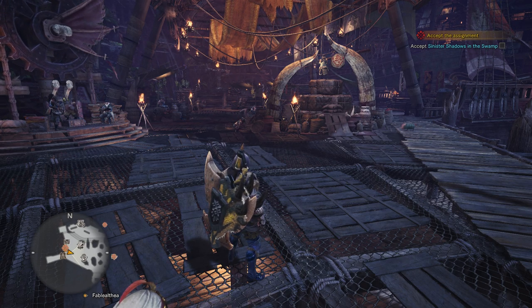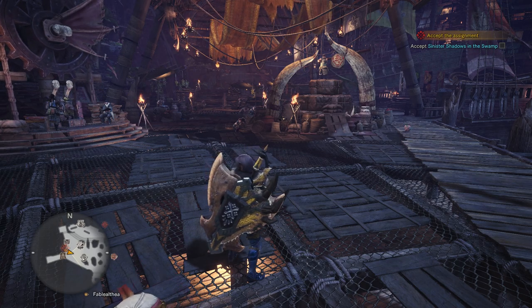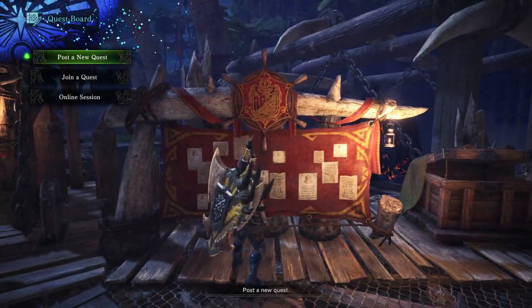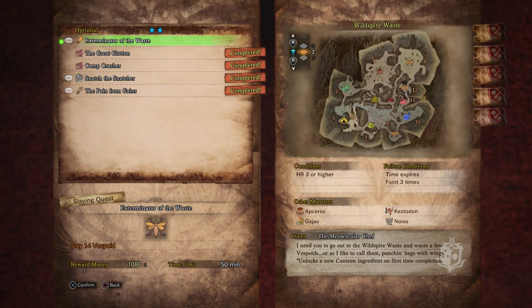Hey everyone, and welcome back to Monster Hunter World. On this video, we're going to be doing the optional quest, Exterminator of the Waste. Under the optional category, it's a two-star hunt. We need to slay 14 Vespoids. The reward money is 1,080 zeni, and this one is from the Mouscular Chef. He says: go out to the Wild Spire Waste and waste a few Vespoids, or as he likes to call them, punching bags with wings.